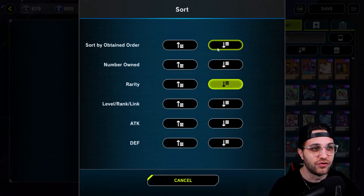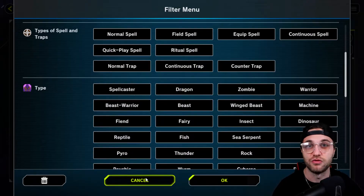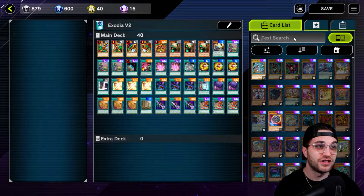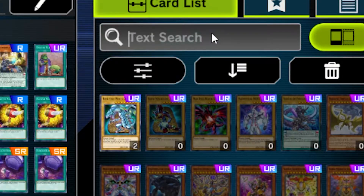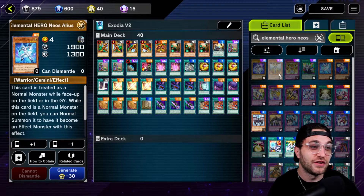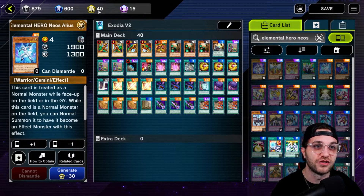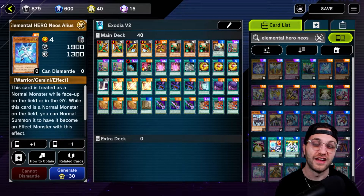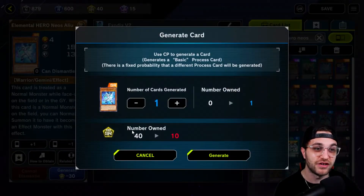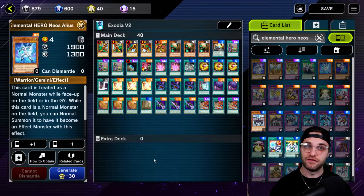You can do a bunch of different things like sort by rarity, how many you own, when you obtained it. There's a whole bunch of different filters as well. So let's say you're making a dragon deck — you can just scroll down and click the dragon type and it'll only show your dragon cards. Then when you're actually building the deck, click the two-card icon and search for any card you want. For example, let's type in Elemental Hero Neos — that's my favorite card. As you can see, it shows up with different rarities: ultra rare, super rare, rare, and common. Ultra rares are very hard to craft — it's what makes decks expensive. You simply go down to the generate button and you'll be able to make as many as you want based on how many craft points you have. Press the plus, then craft three, and you have three Elemental Hero Neos cards.